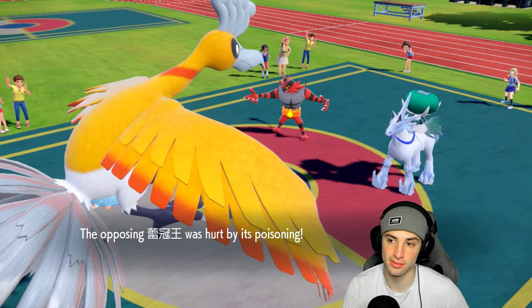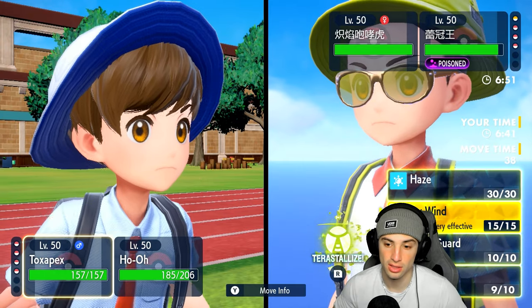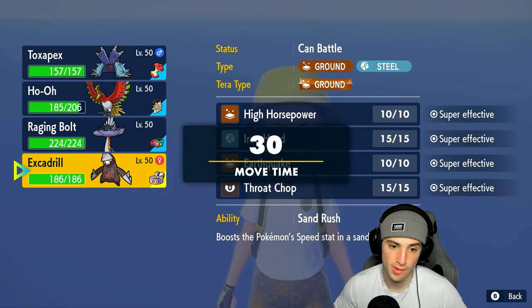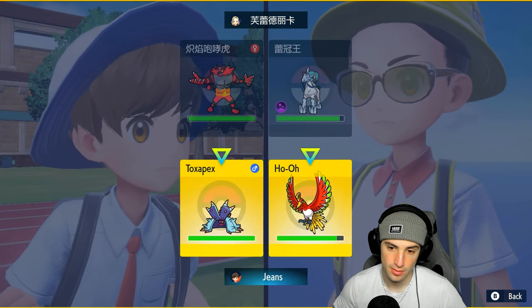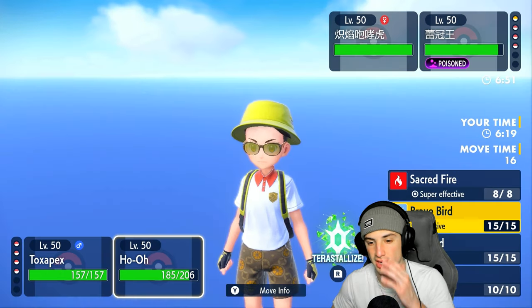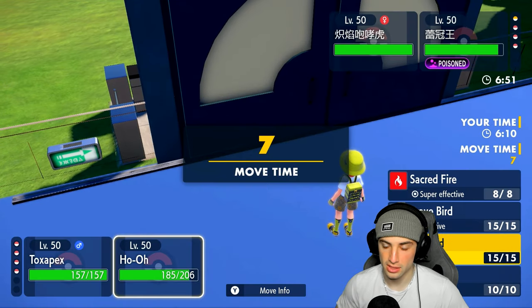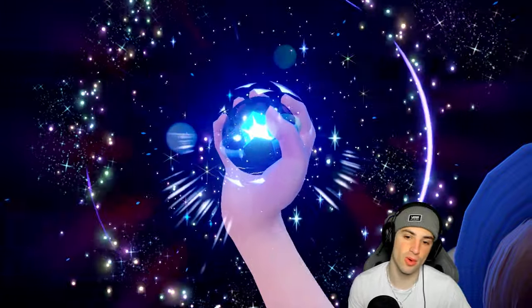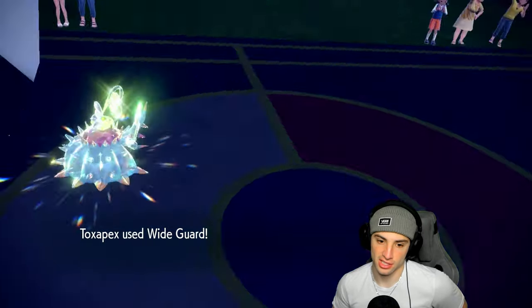Trick Room is set. A parting shot into Toxapex is likely incoming. I'm guessing they're rocking High Horsepower and Glacial Lance. I could Wide Guard here, or Terastallize first into Bug so we don't have to deal with High Horsepower. I think I just Wide Guard and go Sacred Fire into the Calyrex slot — Calyrex is the big threat. So Tera Wide Guard on Toxapex plus Sacred Fire — we don't want to deal with High Horsepower or Glacial Lance. Going from there, and we can probably expect a Knockoff coming from the Cinderace slot.